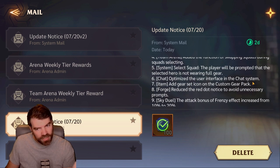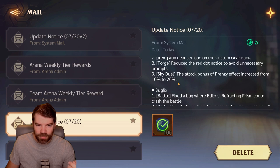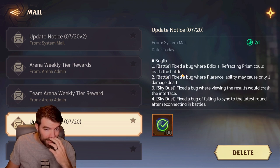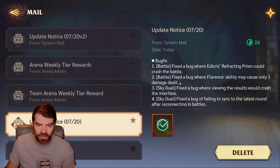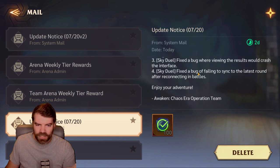Optimize the user interface in the chat system. Add gear set icon in the custom gear pack. Reduce the red dot notice to avoid unnecessary prompts — that's in the forge. Sky Duel: the attack bonus of the frenzy effect increased from 10% to 20% — interesting. Fixed a bug where Edicris's refracting prism could crash the battle. Are we going to fix the bug where he's not getting as many attacks? They just changed the number of attacks he gets for some reason. Fixed a bug where Flarence's ability may cause only one damage dealt. Fixed a bug where viewing the results would crash the interface. Fixed a bug of failing to sync to the latest round after reconnecting to battles. That's version one.